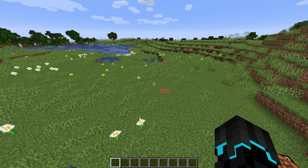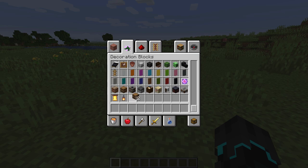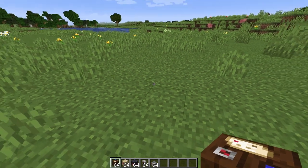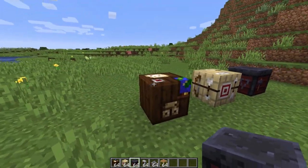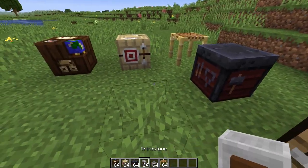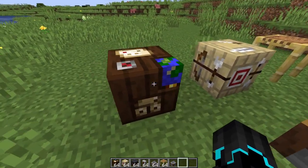Now let's look at some changes made to previously added blocks: the cartography table, fletching table, scaffolding, smithing table, and stonecutter. These have now got new textures. The cartography table has a little globe, what looks like a map, some notes or another map, and a compass — it looks really cool, though you still cannot interact with it. The fletching table looks cool as well.